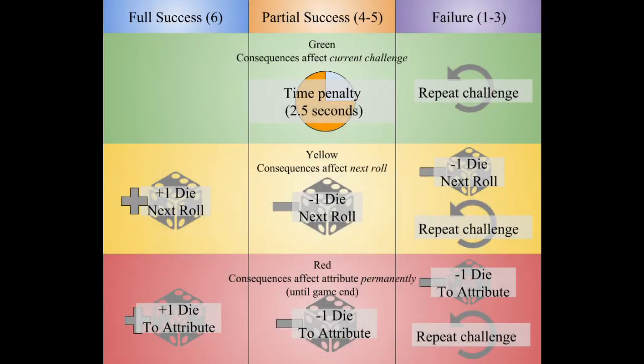The consequences and rewards are determined by a combination of the roll result and the player's wager. On a green choice, there are no rewards or consequences for success or failure, though a partial success does take an additional 2.5 seconds to complete. On a yellow choice, the consequences affect the next roll: a partial success or failure means the next roll will use one less die, while a full success means the next roll will use one more die — in tabletop parlance, a plus one forwards. On a red choice, the consequences are permanent: a partial success or failure decreases the challenged attribute by one, while a success increases the attribute by one — in tabletop parlance, a plus one ongoing.